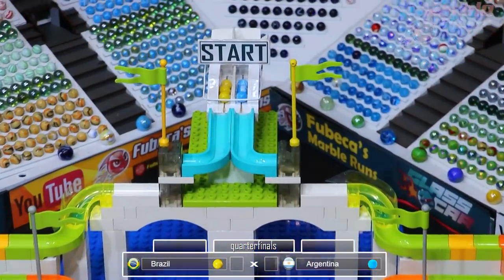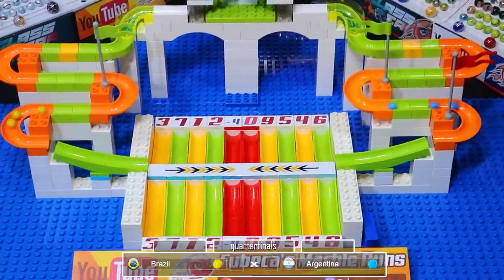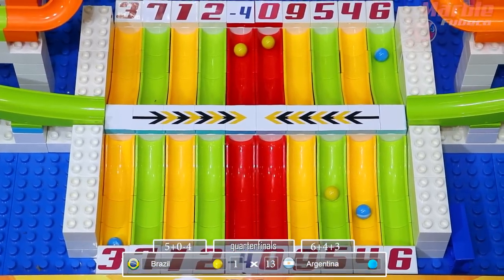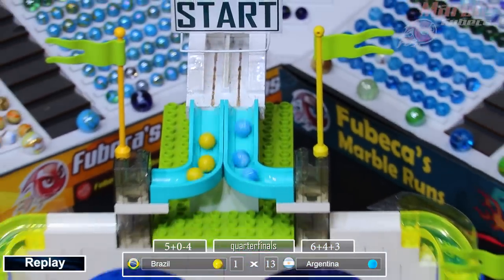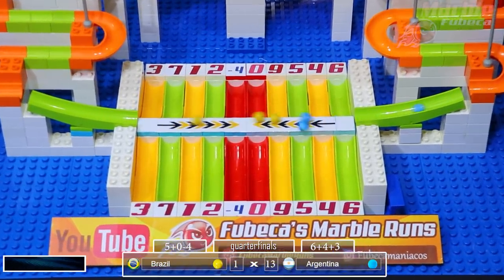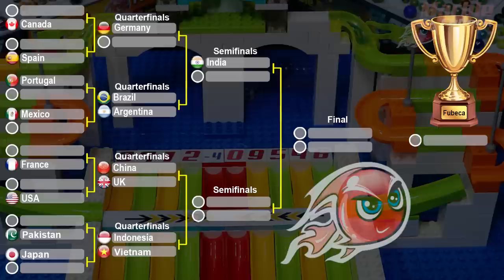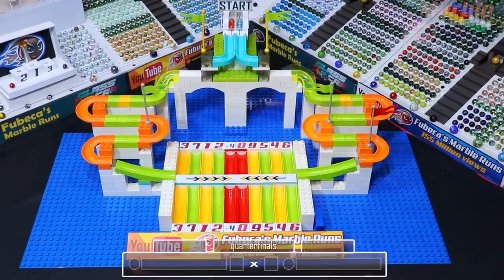Now for Brazil versus Argentina — two rivals, at least in the World Cup. Brazil in the yellow, Argentina in the blue. Brazil gets two reds: one negative four, one zero. Argentina gets 13 points and Brazil only gets one. A downfall for Brazil. As you may remember, in the last heat Brazil barely advanced because they had a marble fly off the entire course and then had a red — only three points. But because the other team scored negative, Brazil's one point was enough to advance.